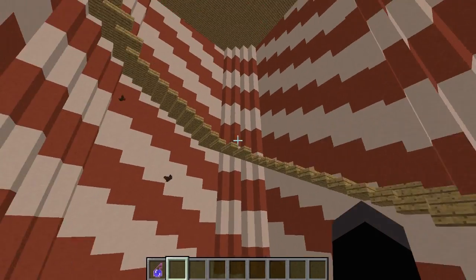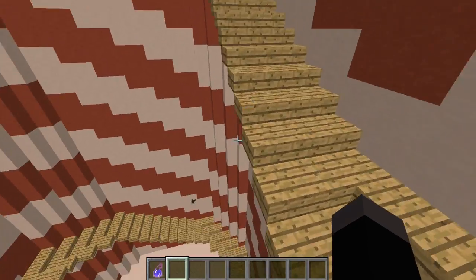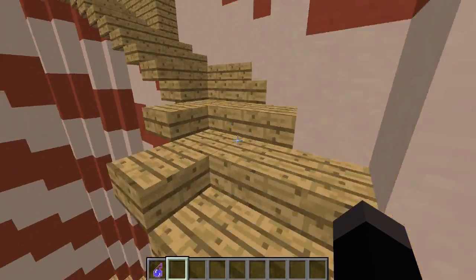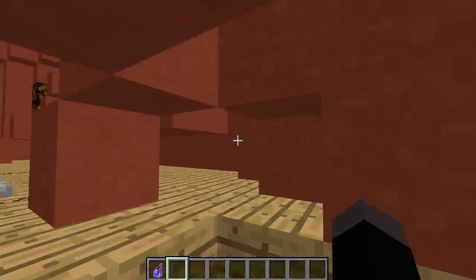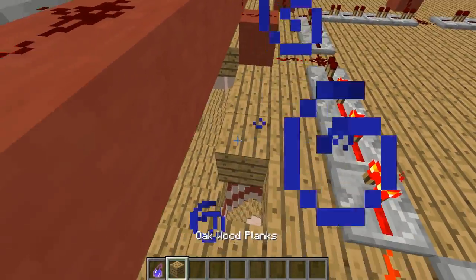Okay, and then I got giant stairs. I don't really care about this part that much, but there are very nice stairs — they kind of curve, kind of three-wide. And then I had to make it like that, and then you can't really get in, but it's weird.